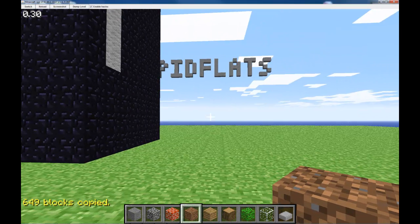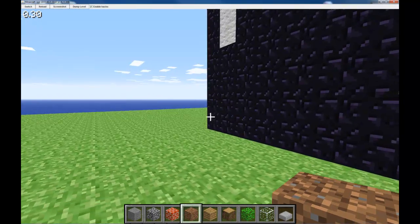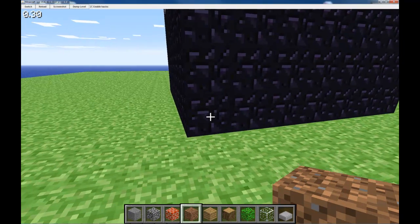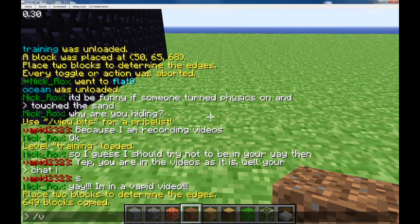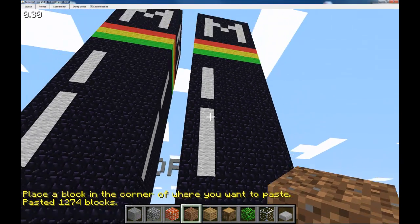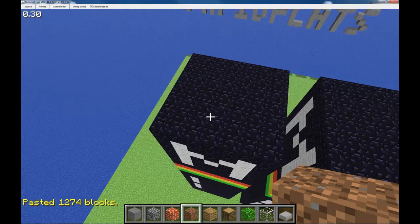The one thing that is important to understand about copy-paste is where you start your copy is where the paste begins from. This will make sense a little bit more later, but I started my copy down here. I'm going to use the paste function — forward slash V — and it says 'place a box in the corner of where you want to paste.' I right-click and it pasted an exact copy of this pillar right here.